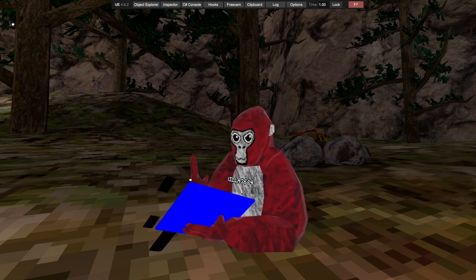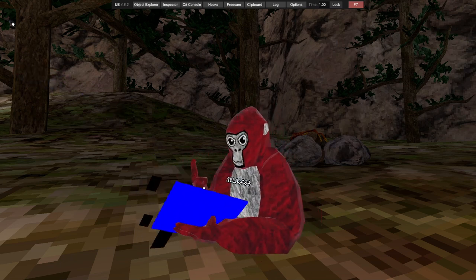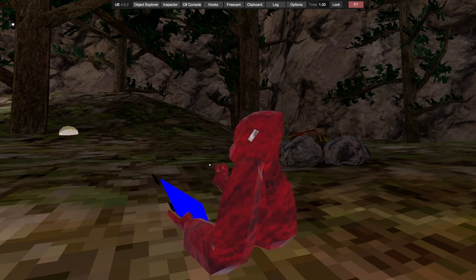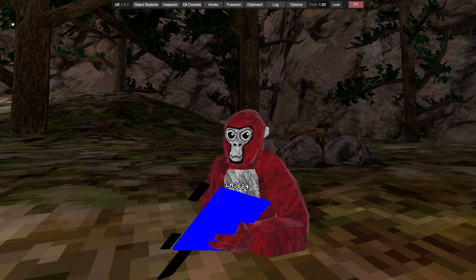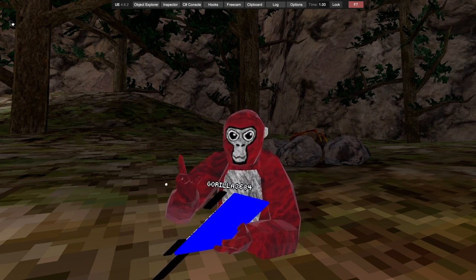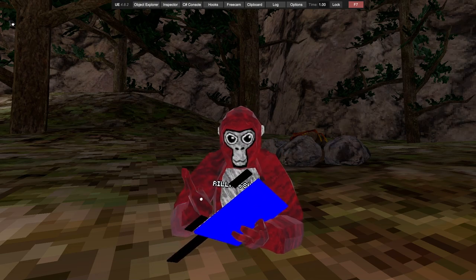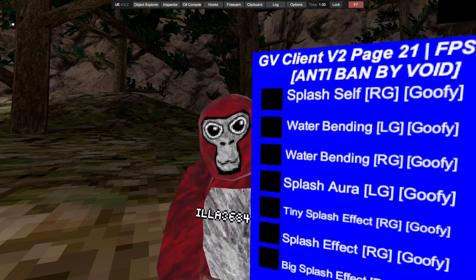There's bat gun, beachboard gun, splash gun, splash all, and splash yourself — so you've got water mods.